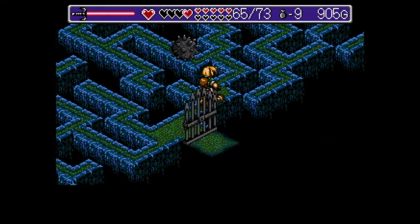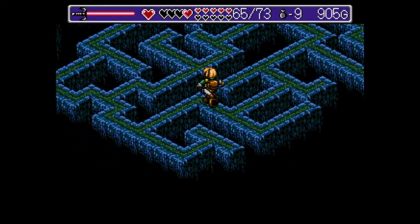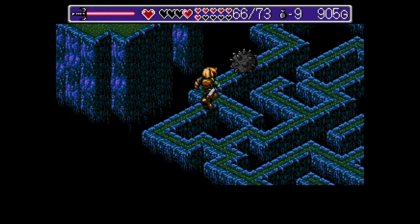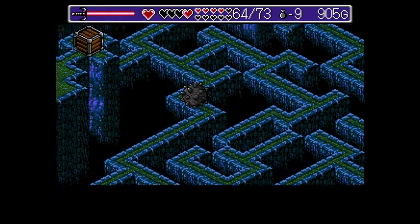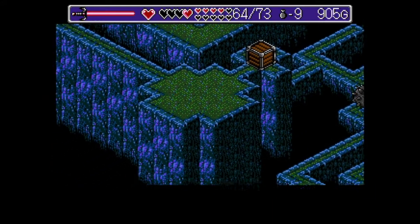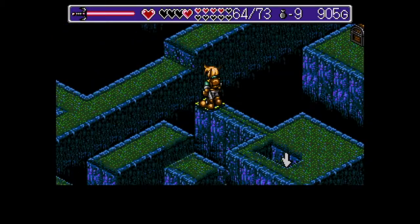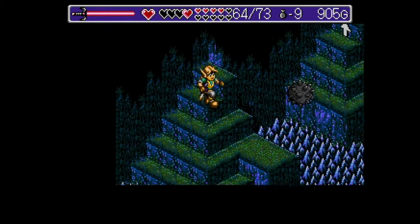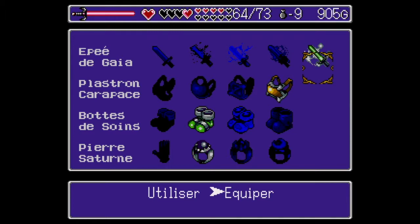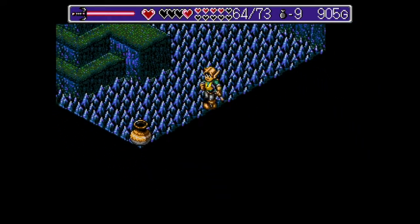Gros labyrinthe. Ici, il y a pas mal de petits chemins. C'est un peu galère, mais il n'est pas compliqué. Je vais y aller en force. En fait, là, vous allez passer derrière et il y a un téléporteur ici qui vous envoie par ici. Et là, vous allez pouvoir sortir vos bottes de fer. Vous allez voir que l'inventaire des objets, on va le remplir dans ce donjon.